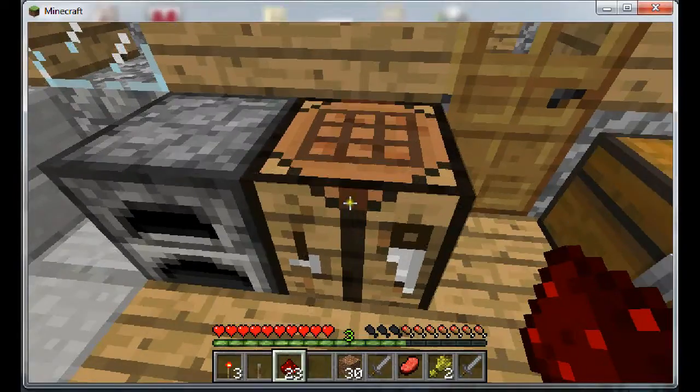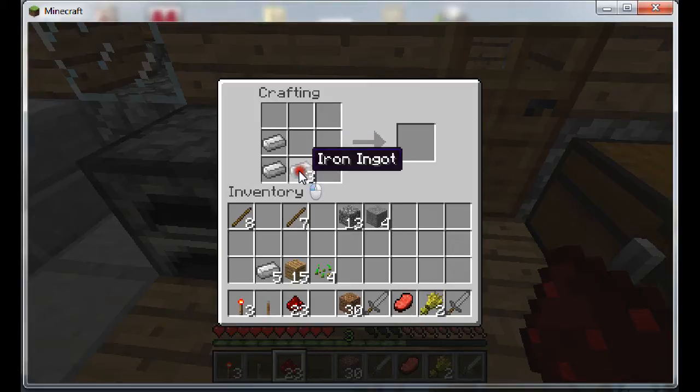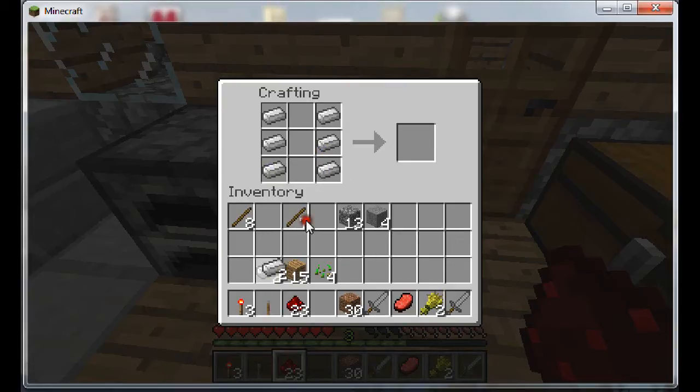And there are a couple more things you can make. Like a minecart — it's called a minecart, but really it's like a train cart, one of those coal cart-type things. When you make minecarts you can also make rails. I got 16 rails out of 6 iron ingots and 1 stick, so that's kind of a lot of ingots — it's 6 — and iron isn't that easy to find, but 16 rails is pretty good.